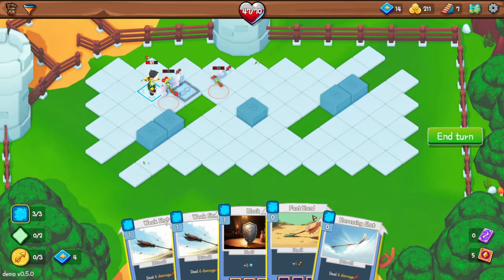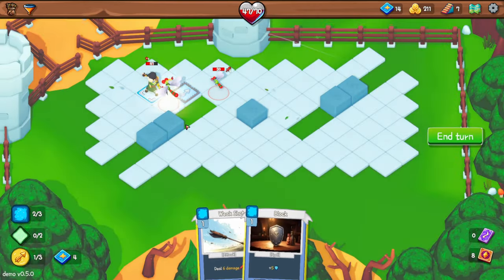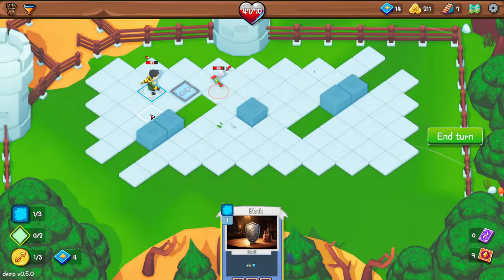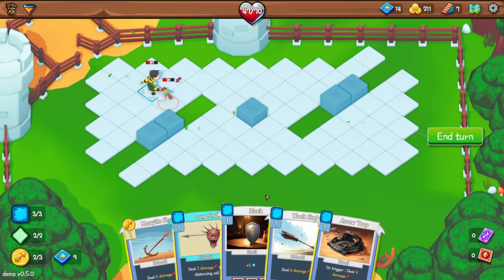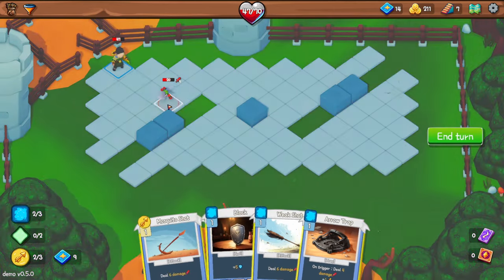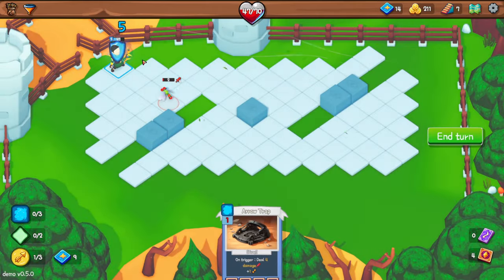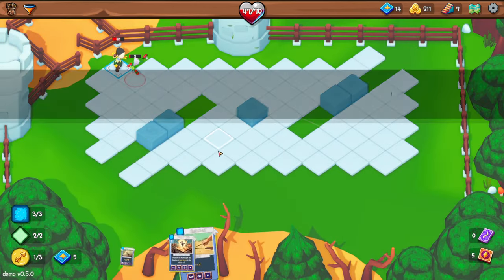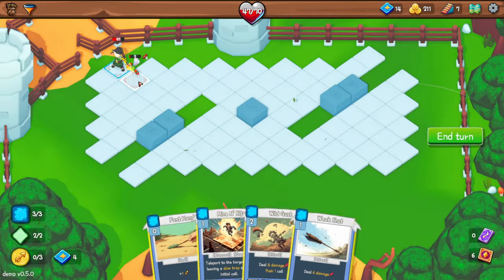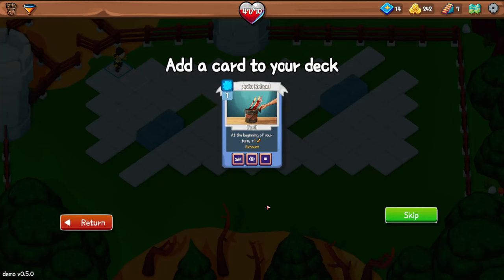Interestingly, the enemy changed their intention in response to my actions. Usually in these games the enemy wouldn't change their intention — you plan around what you can see. So he's going to magnet me into my own trap again. I'll just block and hope he runs into that trap. He does — thank you, friend. I need to check whether you carry arrows over between turns — I don't believe so.